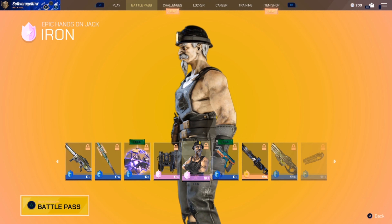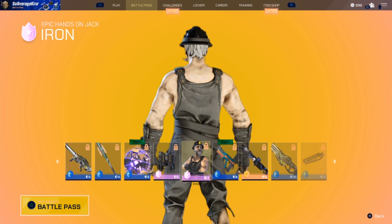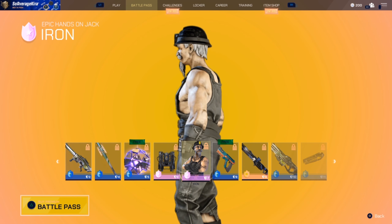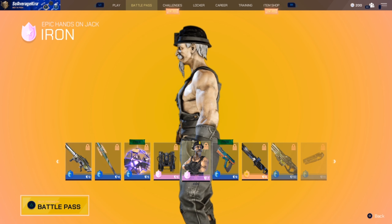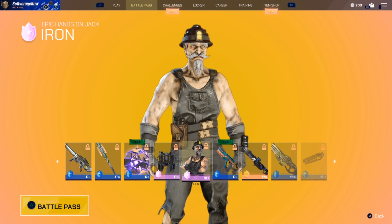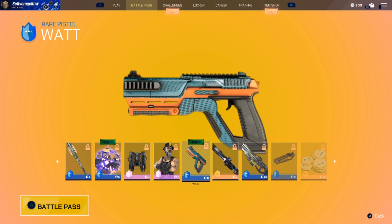Then we've got the Iron Epic skin — Hands-On Jack — so another character skin. They've done a really good job on this; it's very Borderlands cel-shading kind of graphics. I quite like that. It really makes all the features stand out — if you look at his eyes, his moustache, and the different parts of his beard, they really stand out nicely.